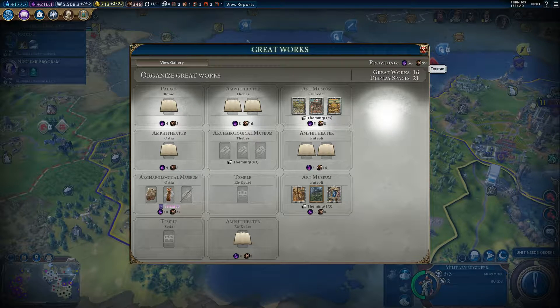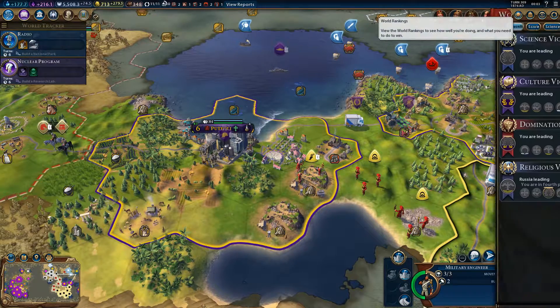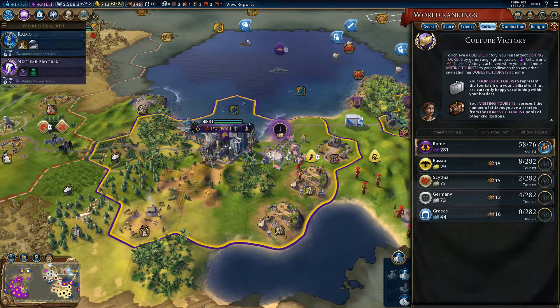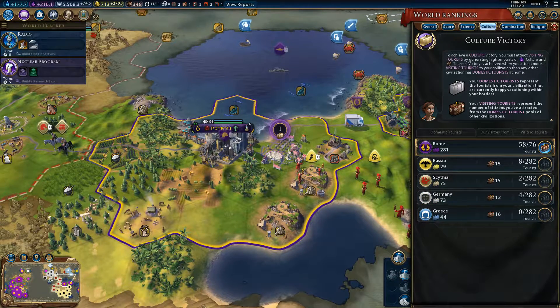Let's have a brief look at our tourism. I've got a high level of domestic tourism. Visiting tourists represent citizens attracted from the domestic tourist pool of other civilizations. I've got a substantial number of potential tourists, and I've also drawn others in. To achieve a cultural victory, you must attract more visiting tourists to your civilization than any other civilization has domestic tourists at home.